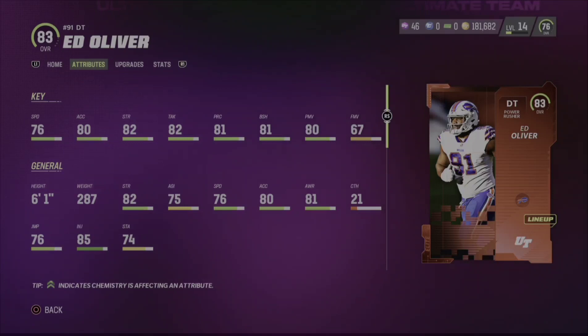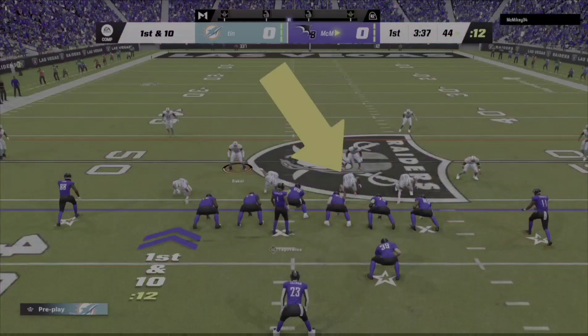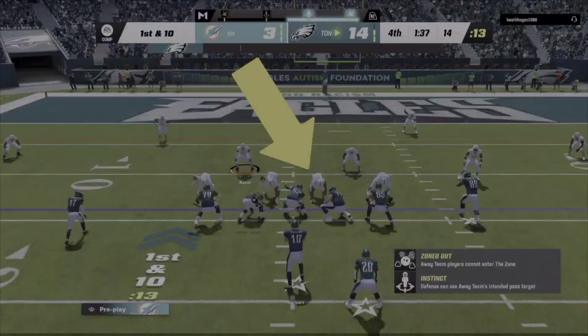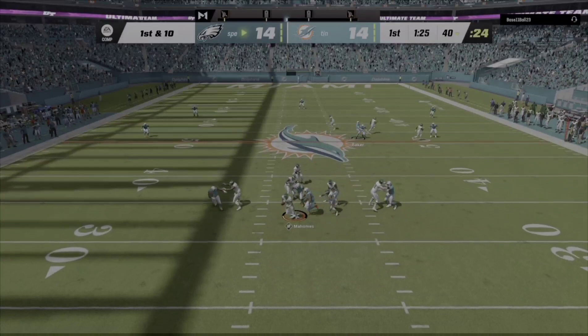I'll tell you right now, his pass rushing was way better than his run stopping. So with that being said, let's get right into some highlights. When it came to stopping the run, I honestly was not that impressed. Now, that broken tackle — I will say that was my fault. I wasn't even trying to spam the X button, so that wasn't all his fault. But honestly, when it came to stopping the run and disengaging the blockers, he was practically non-existent. I was not impressed overall. Unfortunately, that was a swing and a miss. However, pass rushing — that's where I got most of my money's worth.